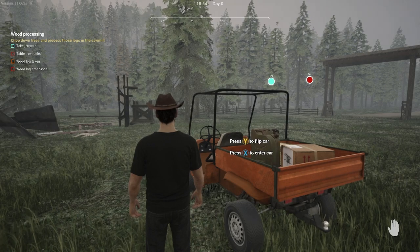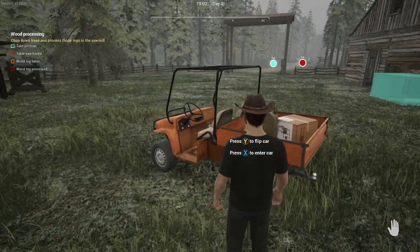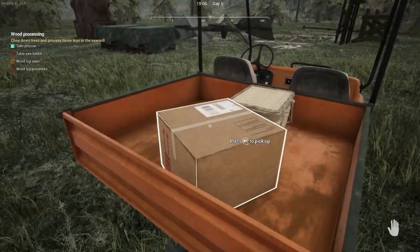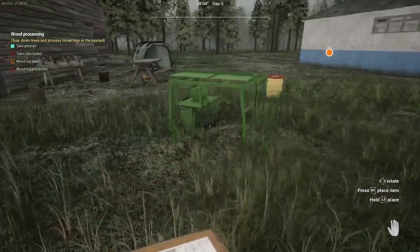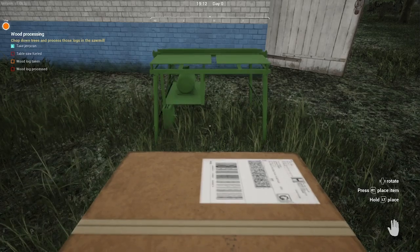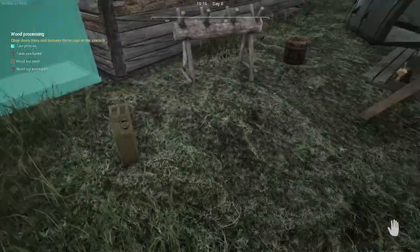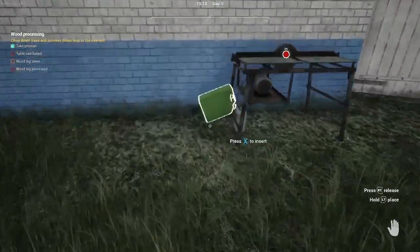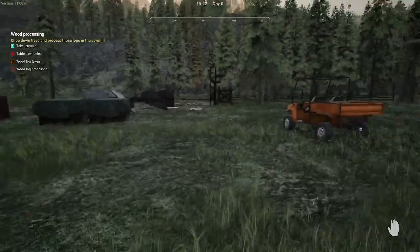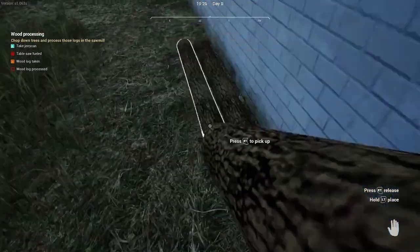We want to take the jerry can. Get back into the vehicle. Jerry can in there. We're gonna take the table saw out. It's just going to place it down how we want it — we'll put it over here next to this building. Now we want to take the jerry can and fill this. Turn it off. Wood log taken, wood log processed — there's already some wood logs down here, good. We'll take them — can't pick up more than one. Let's get another log.